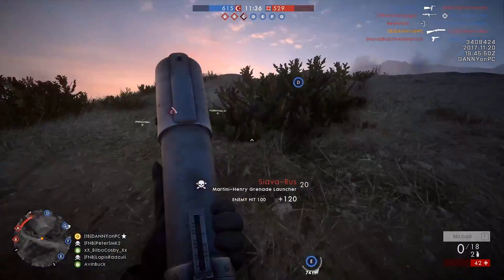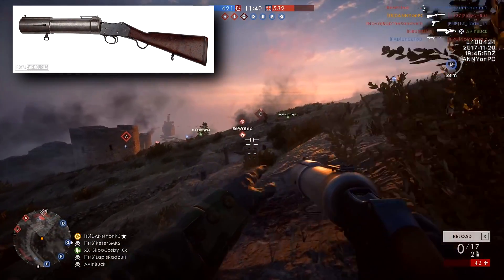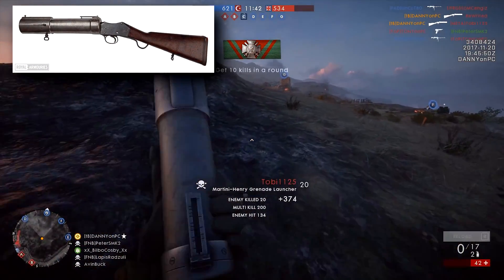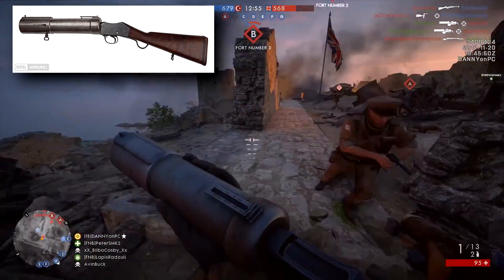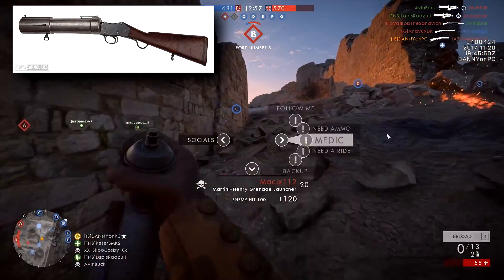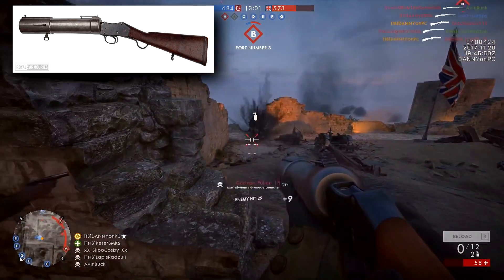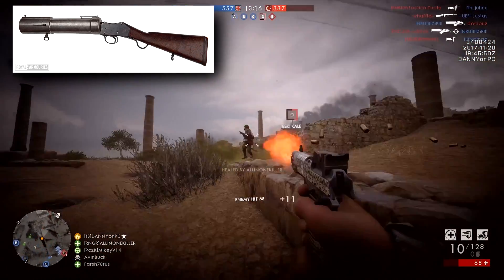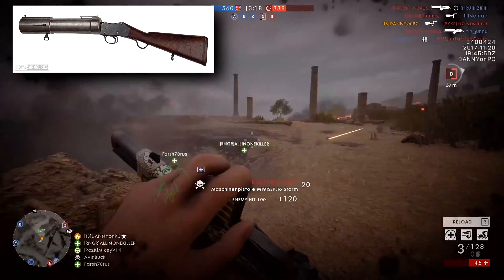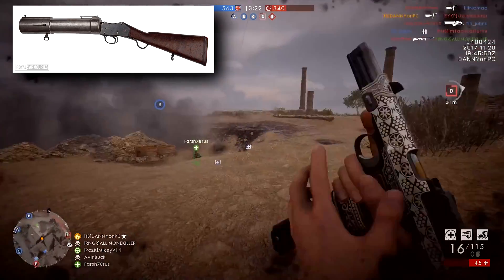For those who are a little bit suspect as to whether the Martini Henry Grenade Launcher ever actually existed, I do have some evidence. This is it here in real life, and it was created by a Swiss immigrant around 1916. This launcher might have actually been used to launch grenades into a nearby enemy trench, but there is actually no evidence the weapon was ever trialed or used during the war. For the purposes of a video game like Battlefield 1, this seems like an awesome weapon to have added in.